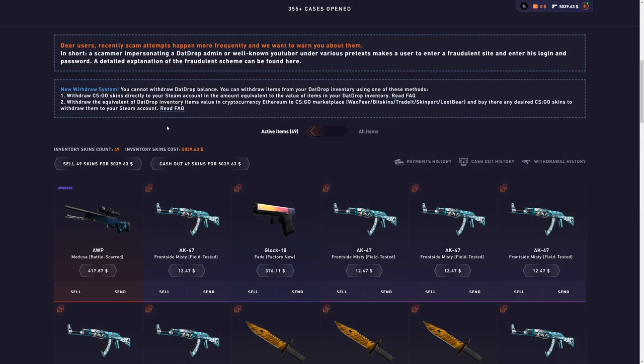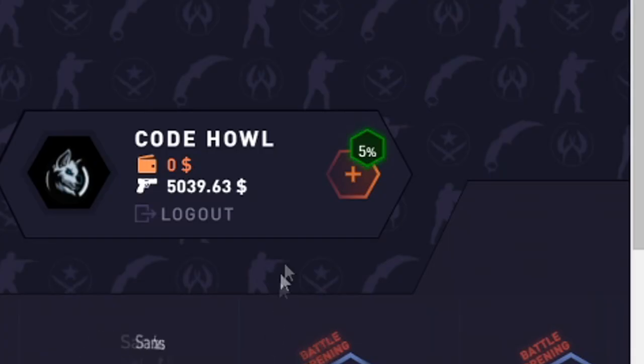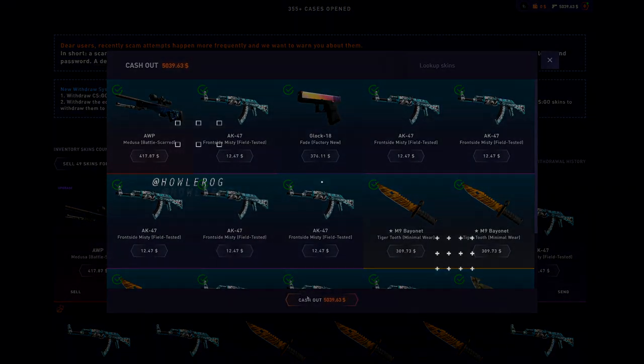I'm going to stop right there. Three thousand five hundred dollars turned into five thousand — $1,500 profit today. Really sick day. If you want to play, get yourself a 5% deposit bonus — click the plus tab, click the promo code, and type in 'house.' Click use now. Helps me out a ton. If you enjoyed this video, smash the like button and subscribe to see more. Peace.